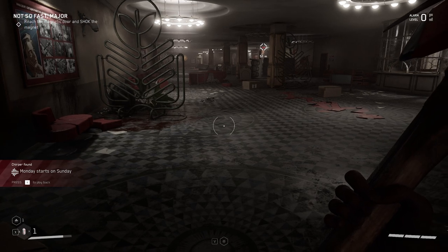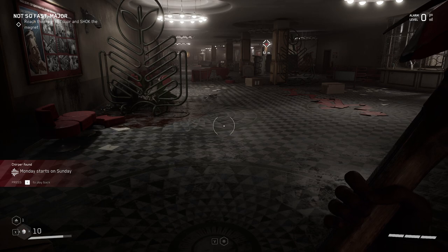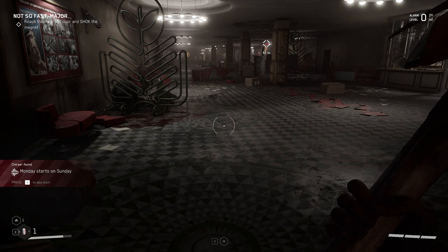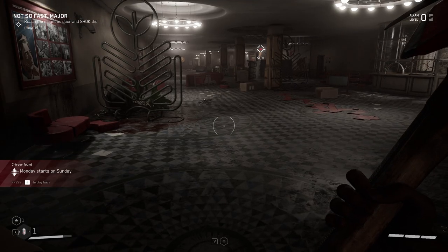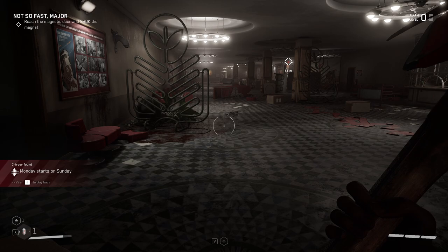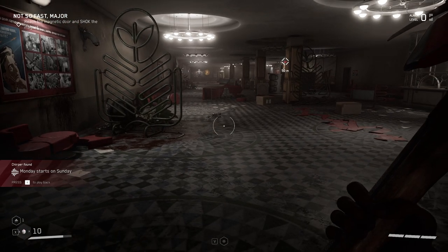Z actually swaps between your polymers. You can see that I have my heals here — I actually don't know what that other thing is, we picked it up. This is a medium neuromed capsule versus a small. So Z switches between the two in the bottom from that perspective.